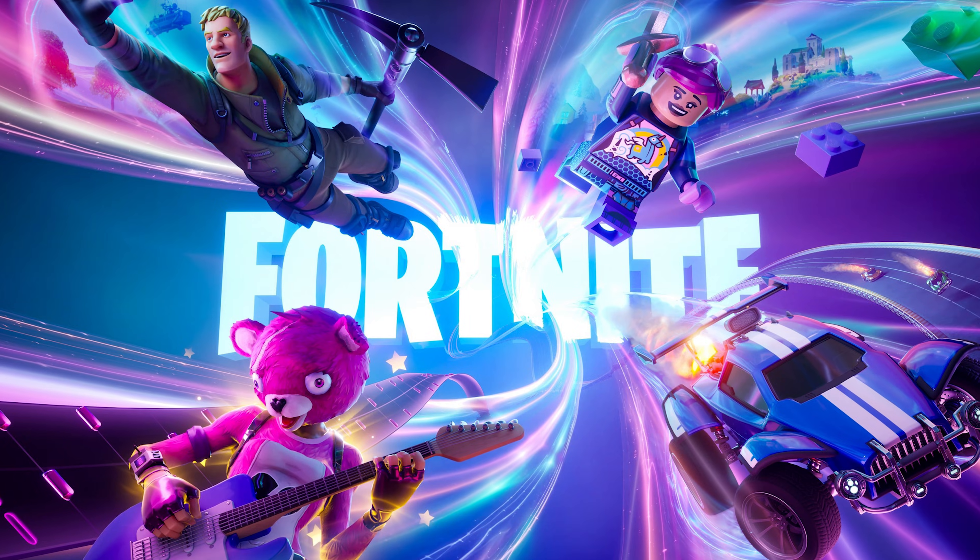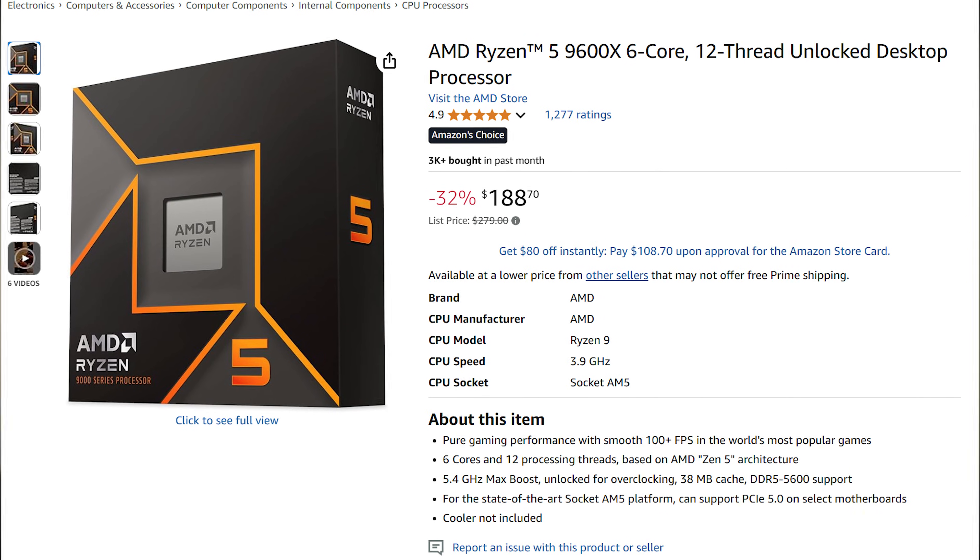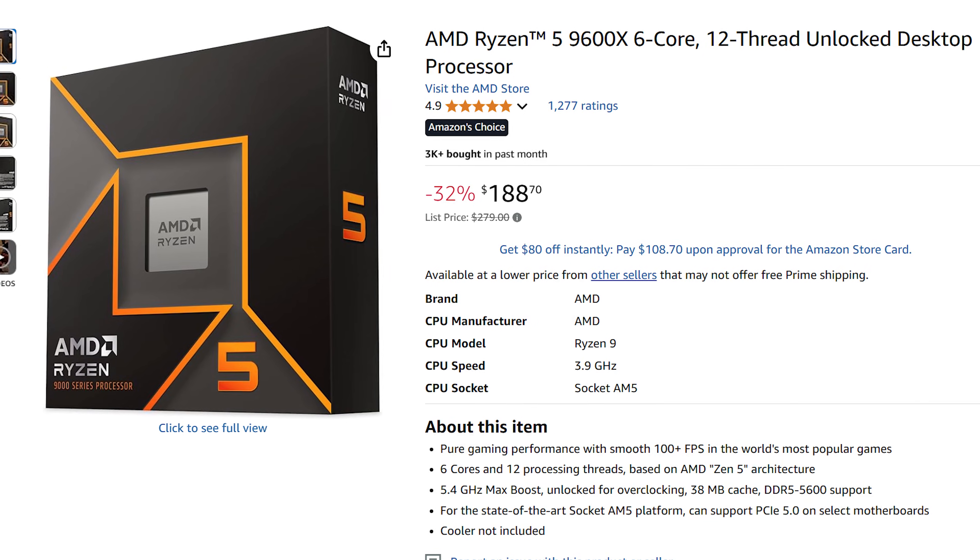The 9600X is also great when it comes to content creation and streaming. If you want to stream while gaming in Fortnite, Valorant, or CS2, this CPU will be amazing, especially because of its price to performance. It goes for under $200 and it's going to be amazing for just any task.